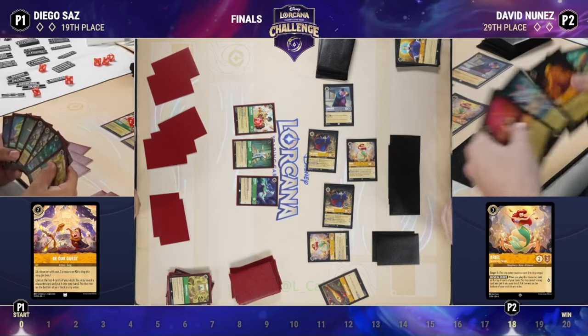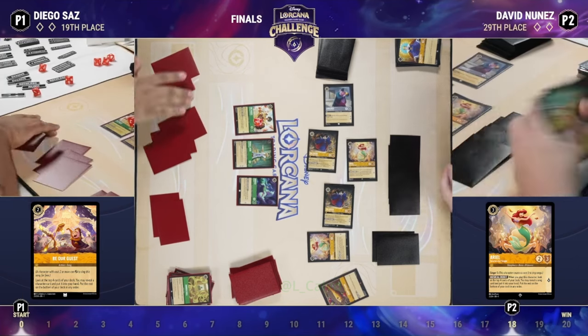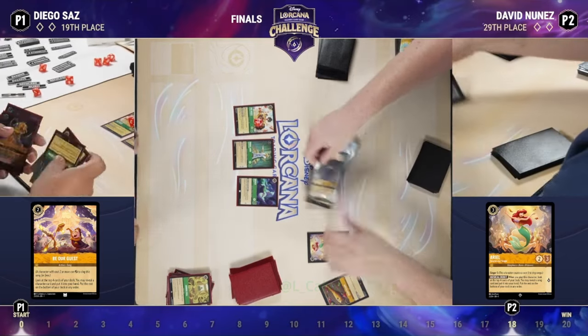He's going to be able to find another one or a character at that point. Most Steel Song decks run around 18 to 20 songs — around a third of the deck usually. It looks like we're scooping up.